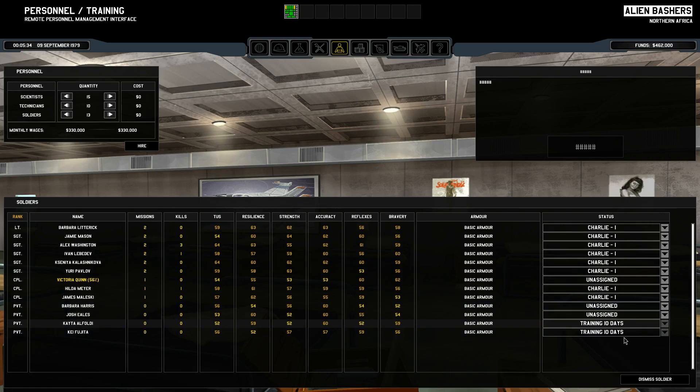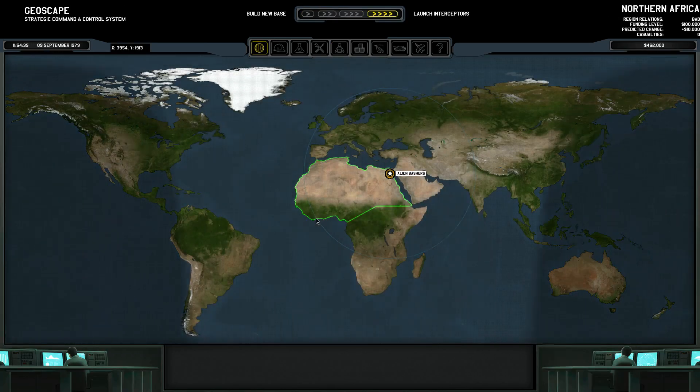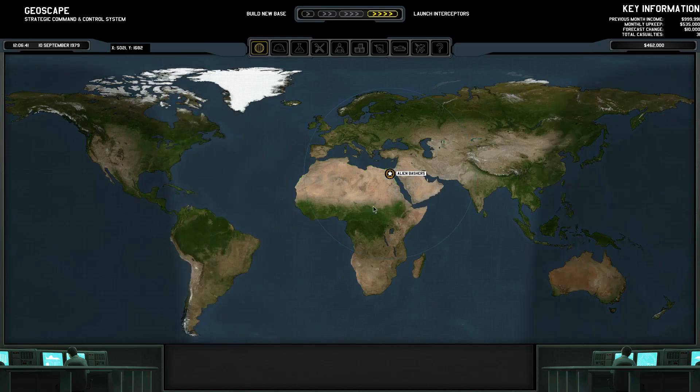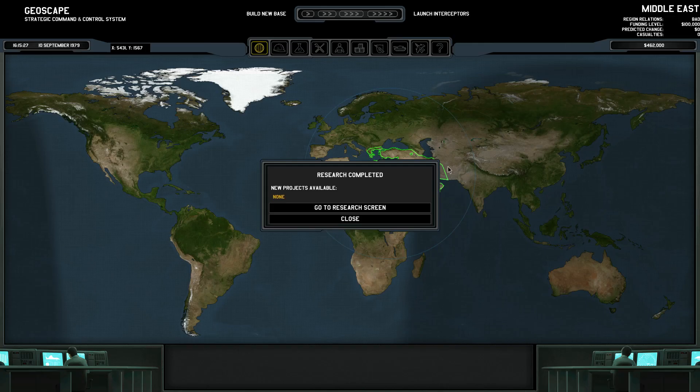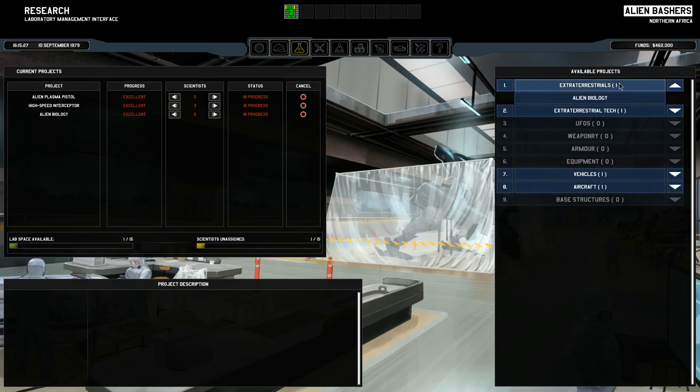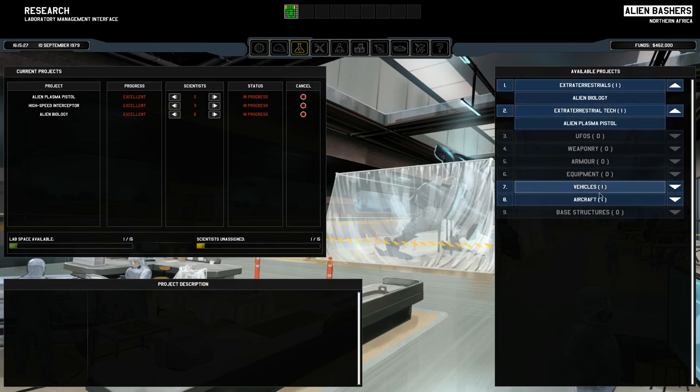Not sure what it does — I forgot to check it out earlier in the other one. We can't train you because you're wounded. Okay. Need to keep an eye on Kayata, Alfoldi, and Kifujita. Let's see. Alien alloys. Perfect.